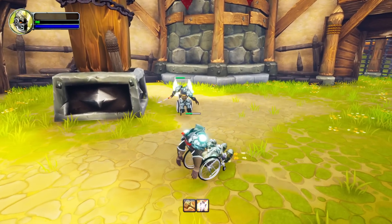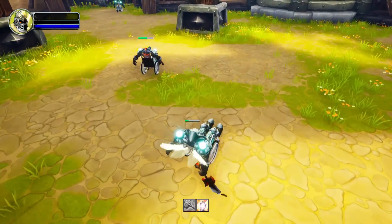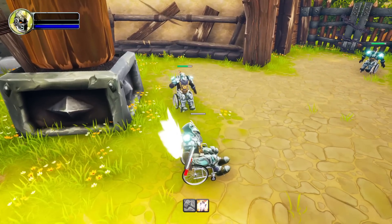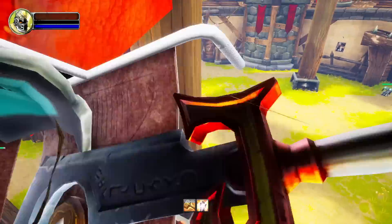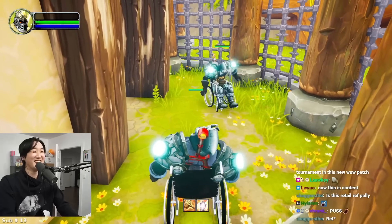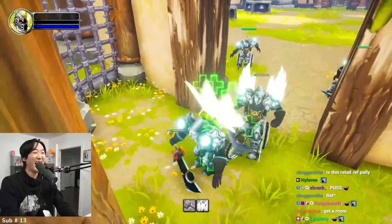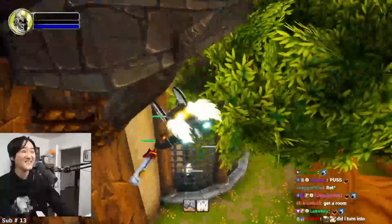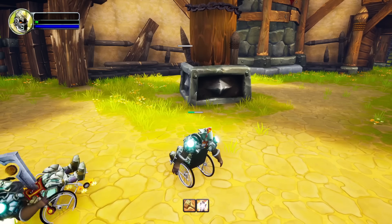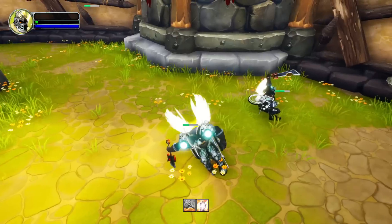The session shifted to a free-for-all — no heals, last man standing. One player was immediately bugged and couldn't move, just spectating while others fought. The fight was tight with everyone at low HP. Someone tried hiding next to a spectating player. Eventually almost everyone was dead — 'I think we're all dead, actually.' There was also debate about a picture of Savix in the arena: 'That picture is edited, by the way.' 'It's real! It's real! We have a clip.'